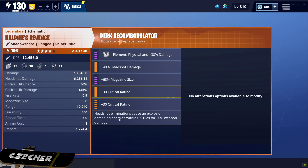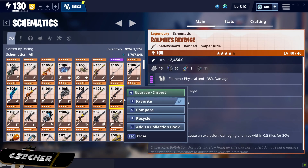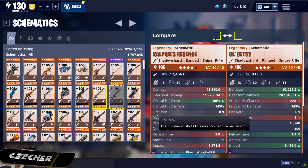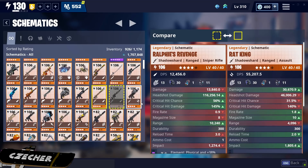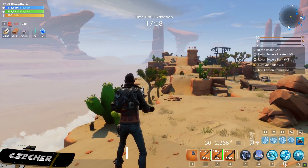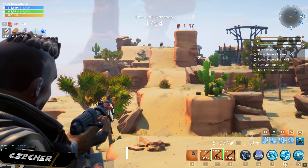Overall guys, just stats-wise, these weapons are both excellent for headshot damage. So let's go and take these out in the field, test them out, and do a little side-by-side comparison of rate of fire, accuracy, and all that good stuff. Alright guys, so we have our old Betsy and our Ralphie's Revenge. Let's take a look at the fire rate and reload speed of both of these weapons side-by-side.